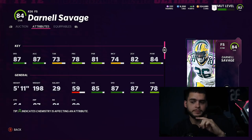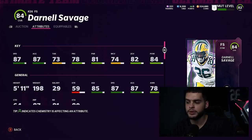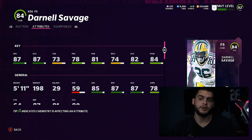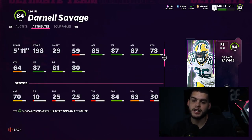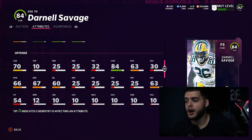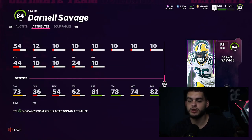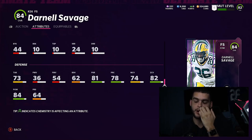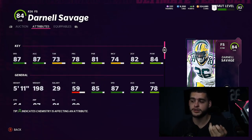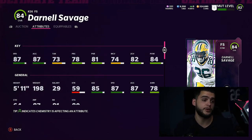What I love about Savage is he can play all over the field — strong safety, free safety, and even linebacker. He's 5'11" with good jumping, hit power, zone coverage, speed, and acceleration. He's a really well-rounded safety, and usually when you get a well-rounded player at this price you sacrifice speed — but Savage doesn't. He gets top-tier speed while maintaining solid hit power, decent height, and good zone coverage. He's skillful in his own right.